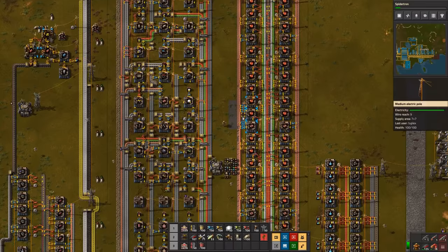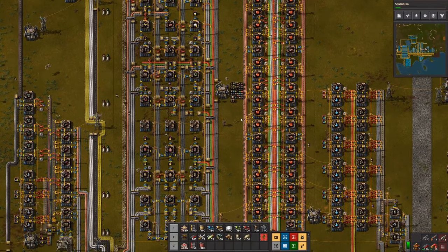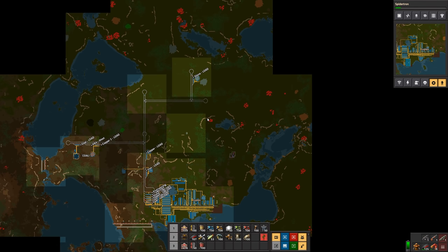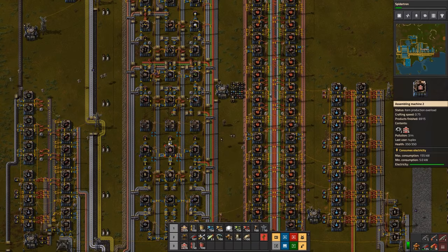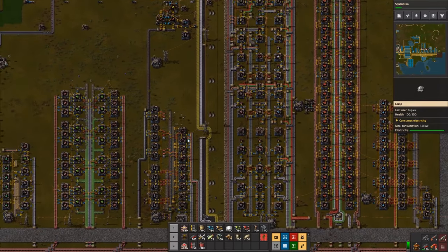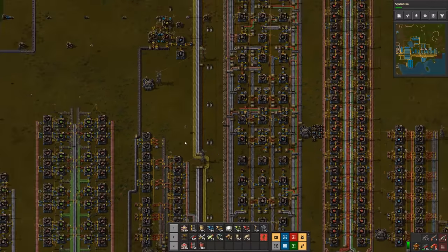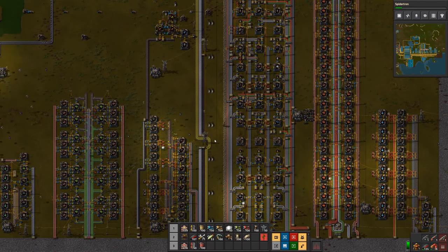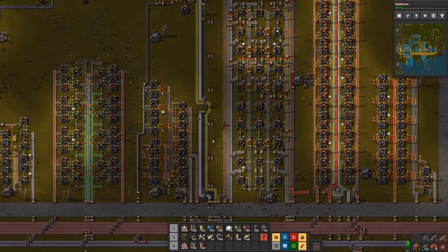The advantage of an artillery wagon is obviously that it's mobile. The disadvantage is you need a real network that will get it everywhere you need it. We could either set up static artillery turrets around the edges of the base, or set up an artillery train and have it continually circulate around the base blasting things. Personally I think the artillery wagon is better — with just one train of, say, four artillery wagons you can take care of your whole base rather than making dozens or even a hundred static turrets.